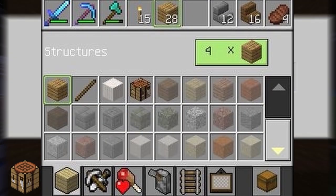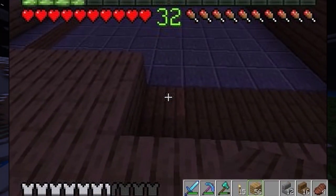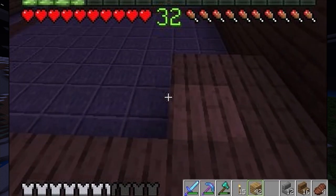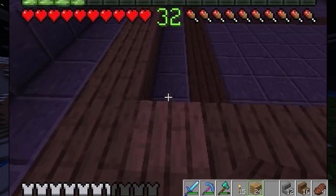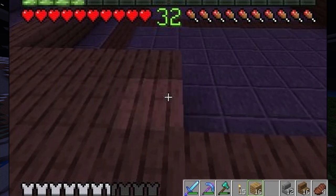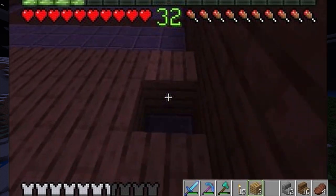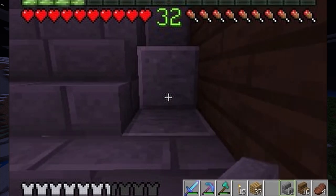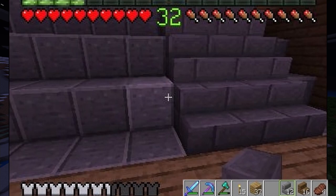Out of most woods that I have access to, mind you, I don't have access to jungle, acacia, or dark oak. Those three I have yet to find in this world and they probably don't even exist here — I've already explored about 80% of this world. I only have three wood types: birch, spruce, and oak. So unfortunately I don't have a very diverse wood selection and this is kind of what I'm going to have to deal with.